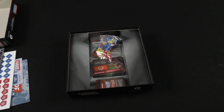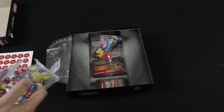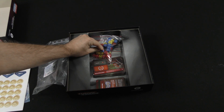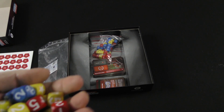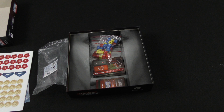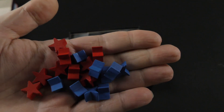I'll show you briefly these wooden dice and meeples, which would replace the standard dice and the cardboard components. Here are the wooden dice — they're actually a bit smaller, or just about the same size, but they have rounded corners. So it's really just a stylistic thing: do you prefer rounded wooden dice or squared-off plastic dice? And then you've got the wooden stars for both colors.